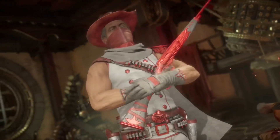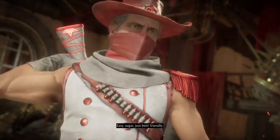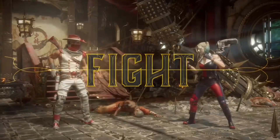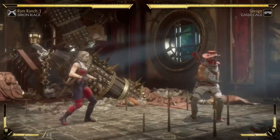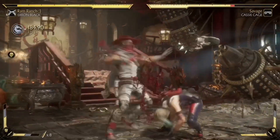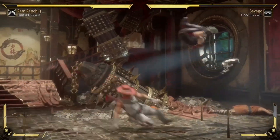At number five I put Erron Black's Scud Shot. Scud Shot is really good for counter zoning — if you're fighting a Jade player or a RoboCop player, RoboCop is practically useless against Erron Black if he's running Scud Shot. Any zoner will just be useless against him. Erron Black is one of those few characters that barely requires meter, so you can easily burn meter on Scud Shot.